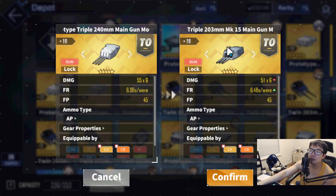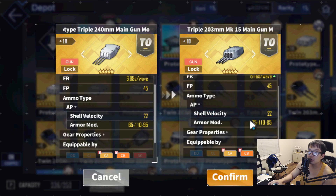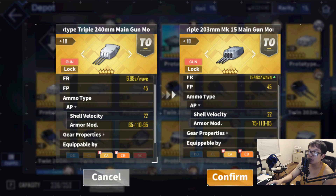Right off the bat, it has more damage than the Baltimore gun — 55 compared to 51, times six shots. These guns are two sets of three, so it goes three-three for six shots per reload. Reload is about 0.5 seconds slower, but a little bit more damage is the trade-off, which seems pretty good. Looking at modifiers: 22 velocity speed, so it's normal there, and 65 on light armor, so it's a little lacking in the light armor department — basically mob clearing.